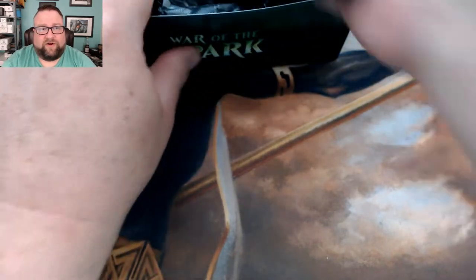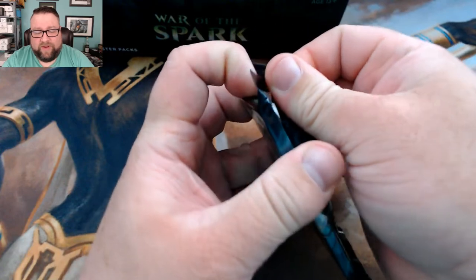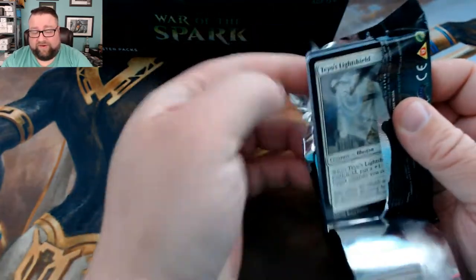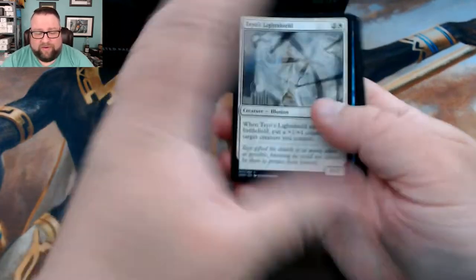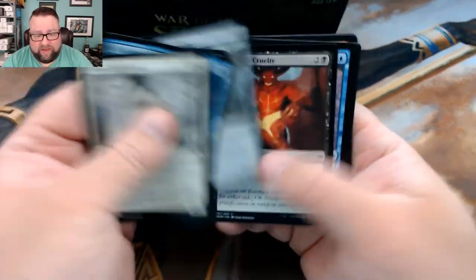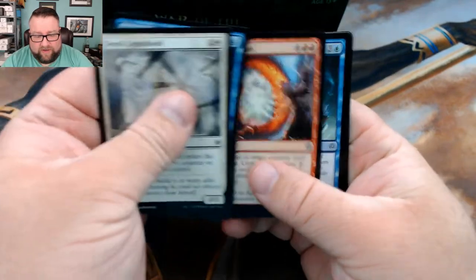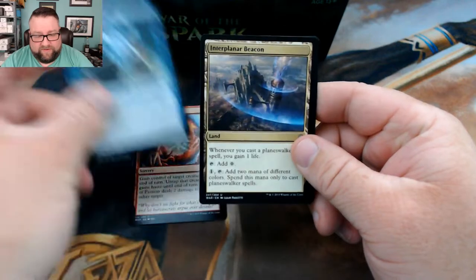We're just going to start cracking packs without taking them out of the box. I haven't had a chance to look at prices lately — I know the big ones but I don't know about the commons and uncommons. I know a couple that were worth something. All right, let's see — bond of insight.